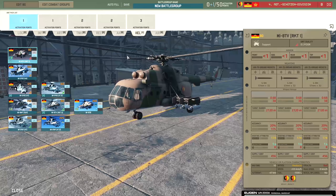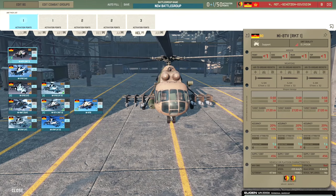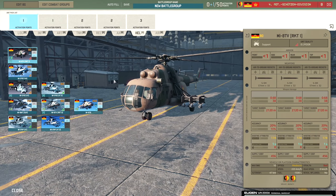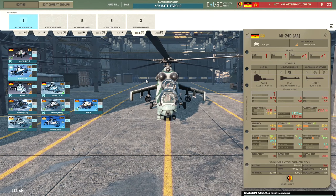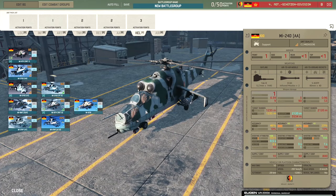Heli tab — we've got the MI-8 TV Rocket 1 with a layout of 32/32/32 57mm rockets. At 90 points it's alright, and rockets are actually pretty good from helicopters for taking out infantry. Then there's the Mi-24 DAA which comes with two air-to-air missiles at 46% accuracy at 2 VET. You only get one card with one unit on it — not really worth it unfortunately, though it does have 80mm rockets which are pretty good.